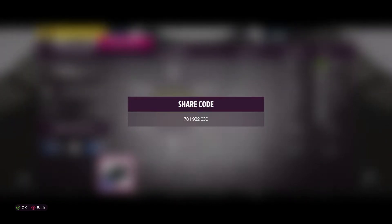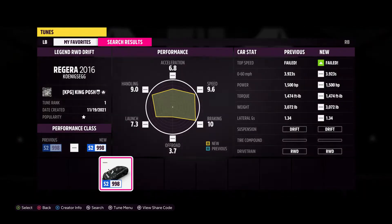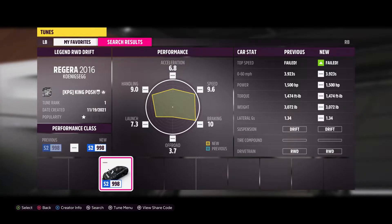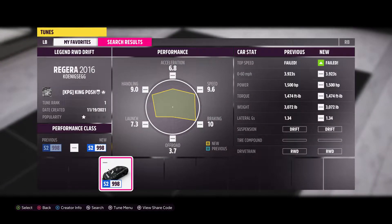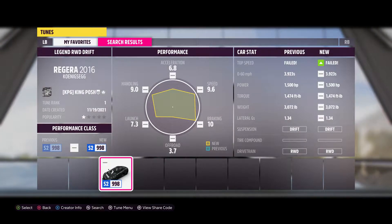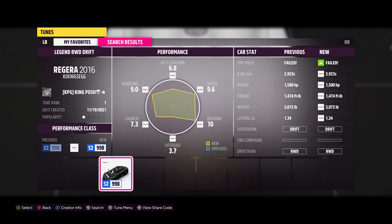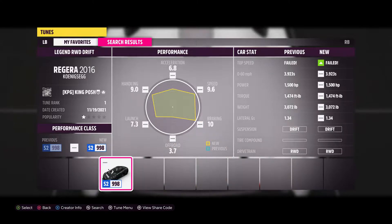There's the share code — got it, write it down. Now, as you can tell, it's got 1500 horsepower. It's the stock engine. The top speed failed but if you zero up the numbers it goes about 278 miles per hour. This thing is an S2 998 — it is not an X-class. I made sure of that. It's rear-wheel drive and the tire compound is just stock. Suspension has a drift tune on it.